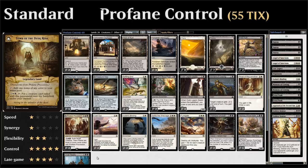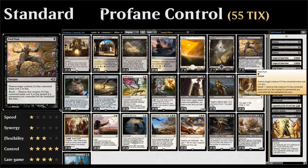Let's take a look at the entire deck. Starting out with 2 copies of Fatal Push, a good removal spell to take care of cheaper creatures, especially powerful against vehicles like Heart of Kiran.